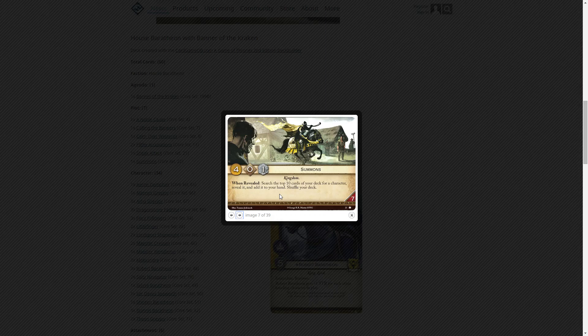I'm not sure how I feel about Summons. In the first edition there were cards that did this but you searched your entire deck, so you were pretty much guaranteed to get what you're looking for. Now you're really taking a chance — you're sacrificing initiative, getting a moderate gold total, and maybe not getting what you need. I'll have to play it more often to really get a feel for it.